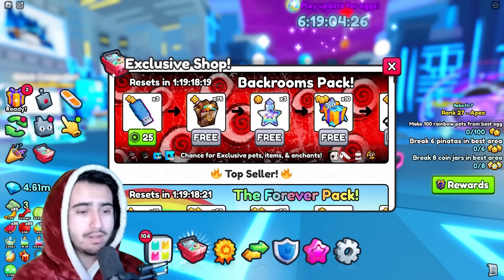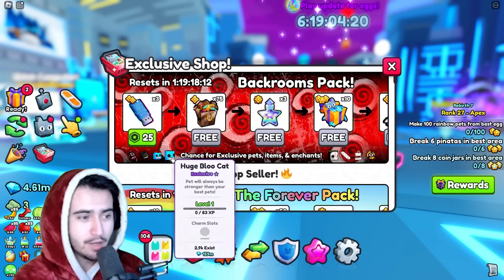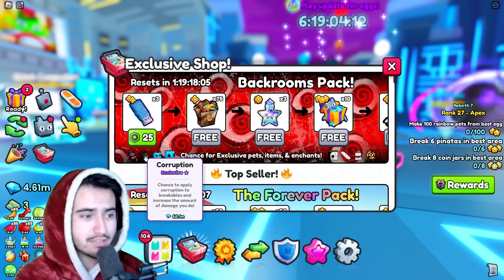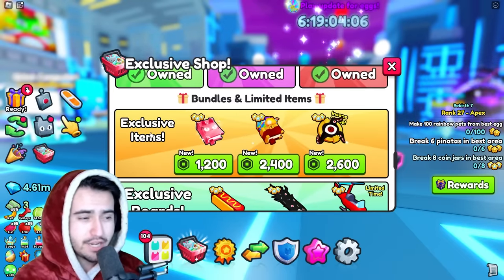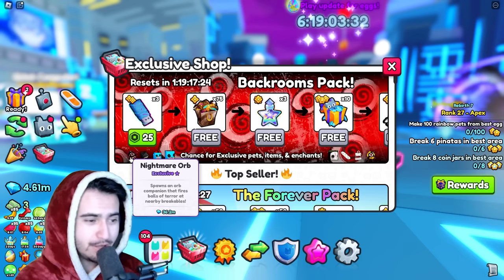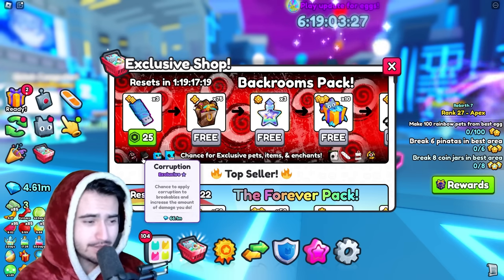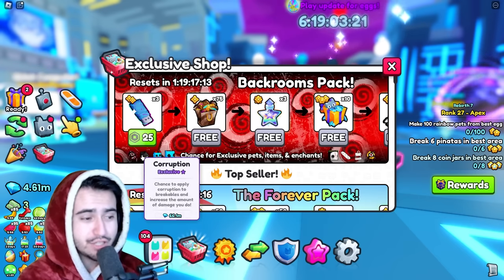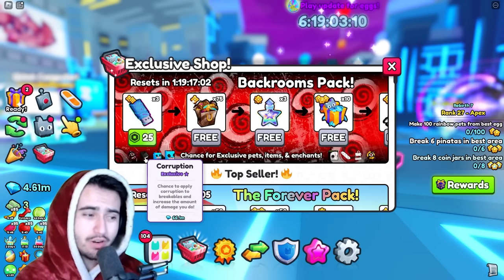Personally I don't spend Robux on this game — the only Robux I spend is for the game passes — so I will not be purchasing this. But as you can see it comes with stuff like the blue cat exclusive and these new exclusive enchants that you actually can't buy in the store at all. They removed that one orb enchant that was in here but nobody bought it. The first exclusive enchant is basically another orb enchant that gives you a little buddy that fires balls of terror at nearby breakables, and there's also one that supposedly enables you to increase the damage you do to breakables by corrupting them. I haven't personally been able to test either one but I'm sure neither are that good.